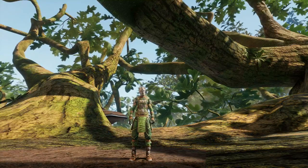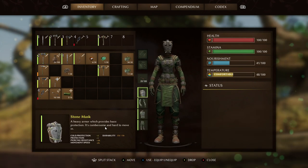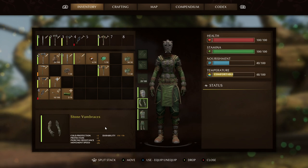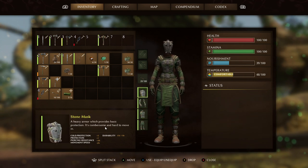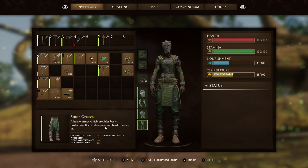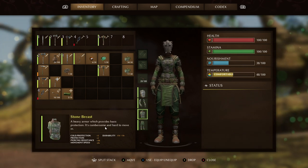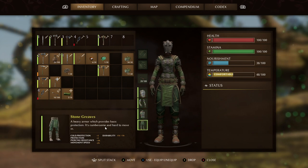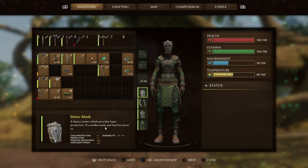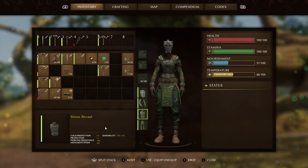The first set to offer a mask is the Stone set. These will also give you cold protection, but not as much as the Padded — a grand total of 12 wearing the full set. The mask will give you 1 protection with the rest of the pieces giving you 2, so 7 protection overall. This also comes with piercing resistance — 12 total. It does come with a negative: you're going to be 2% slower for each piece you wear, so 8% slower movement speed overall. The durability is 170 each, one of the highest in the game.